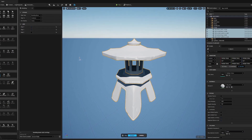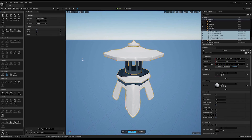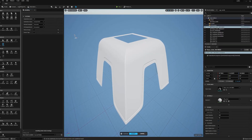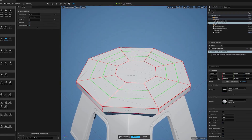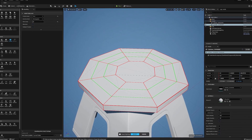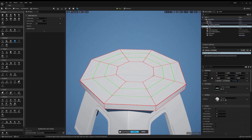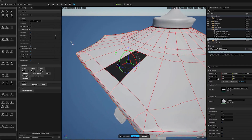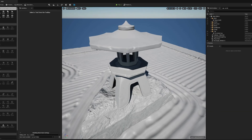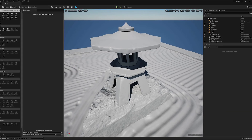First introduced in Unreal Engine 4.24, the modeling tools are being completely redesigned in Unreal Engine 5. The modeling mode aims to speed up your workflow by removing the need to transfer your assets back to DCC tools to make adjustments, and empowering you to take advantage of dense meshes like those from a Quixel or RealityCapture workflow. Shape up your familiarity with our modeling mode in our latest tech blog on the feed.